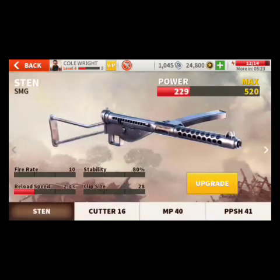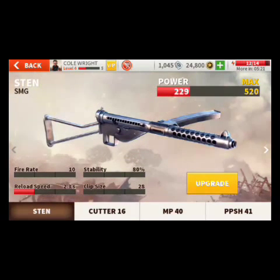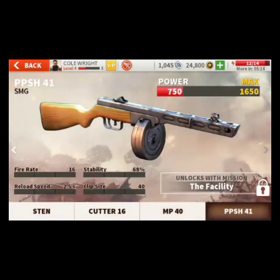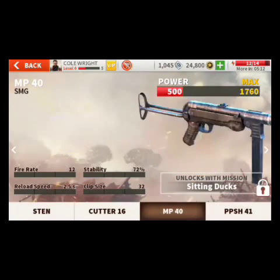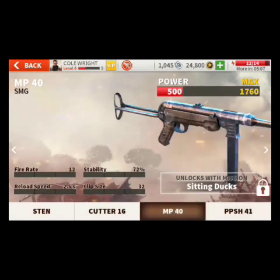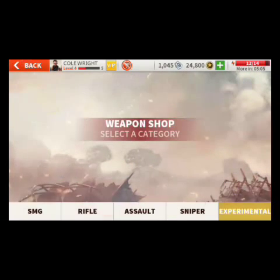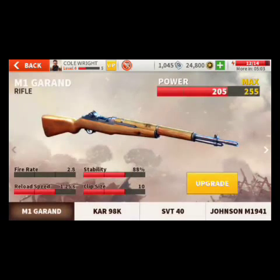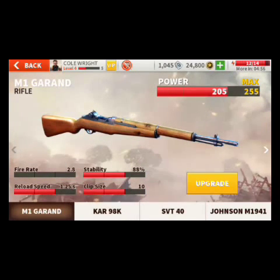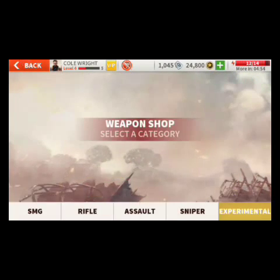In the Weapon Shop we have categories: SMG, Rifle, Assault, and Sniper. In SMG we have the Sten, Cutter, MP40, and PPSh-41 — four realistic-looking guns. In Rifle we have four rifles: M1 Garand, Kar98k, SVT-40, and Johnson M1941. These can be unlocked while playing the game.